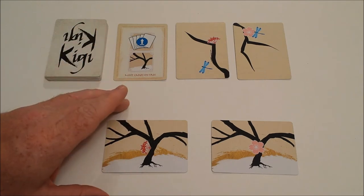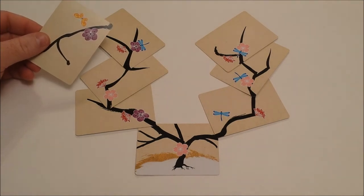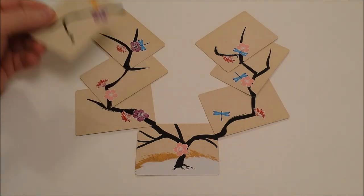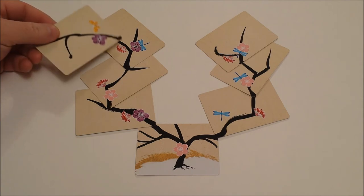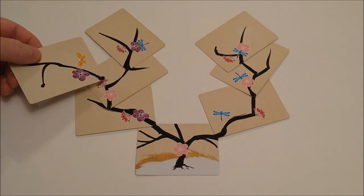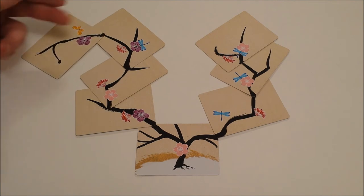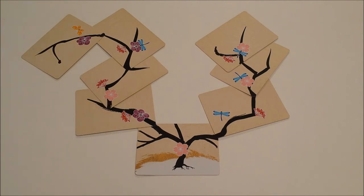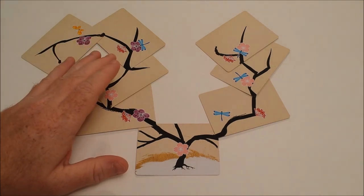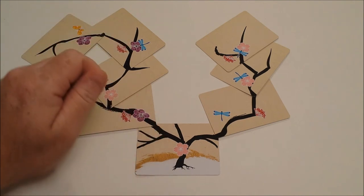Let's take a look at how you're going to design your tree and how the points score. When placing a card, whether it's on your own tree or an opponent's tree, there are a couple of rules: it may not cover a feature, it may not directly touch more than one previous played card, it must connect at the branches, and it may not hang outside the play area.